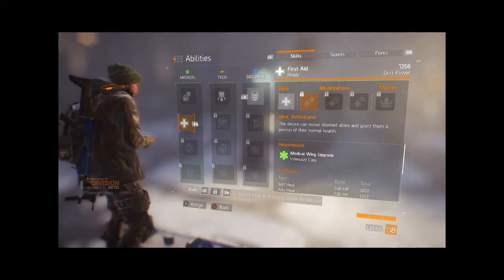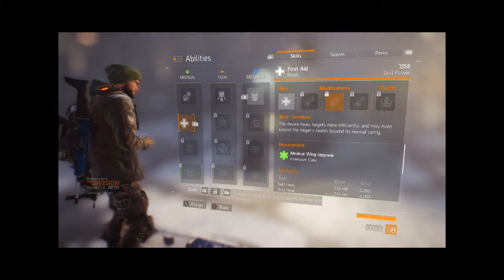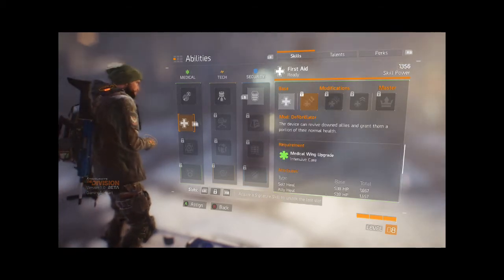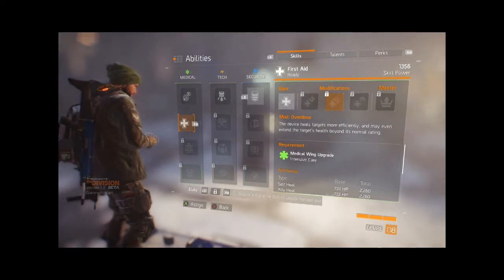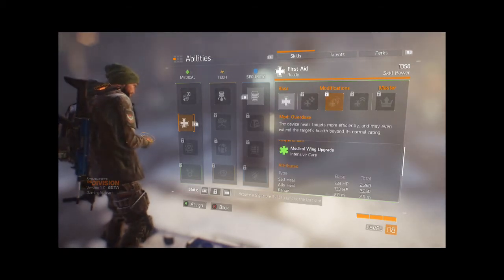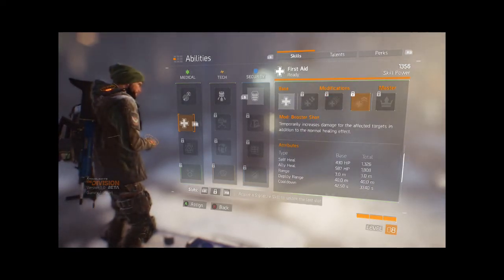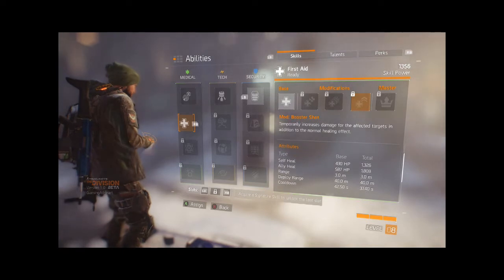Although we couldn't apply the available mods, we could see what they were. Defibrillator adds a revive to the base ability — something I really wanted to try out, as a ranged revive in the dark zone would have saved squad members on a number of occasions. Overdose increases the base heal by about 50% while also adding an overheal mechanic that temporarily extends maximum health pools, but do note the range reduction to only 2 meters, meaning you'll need to be more closely grouped up. Booster Shot is the third mod, temporarily increasing damage of affected targets while slightly reducing the self-heal, though there was no indication of how much of a damage boost we'll get.